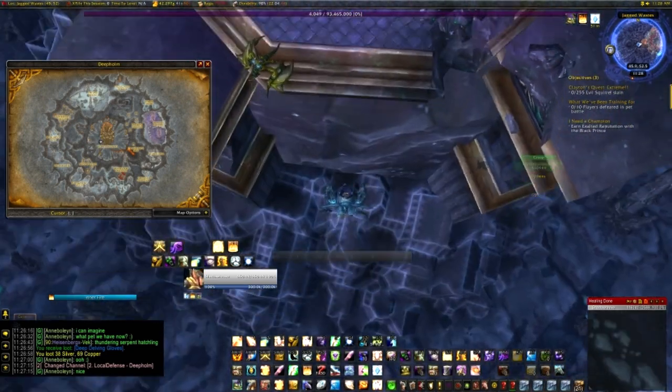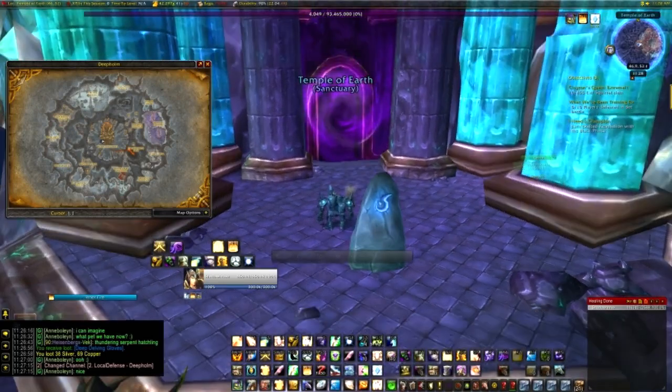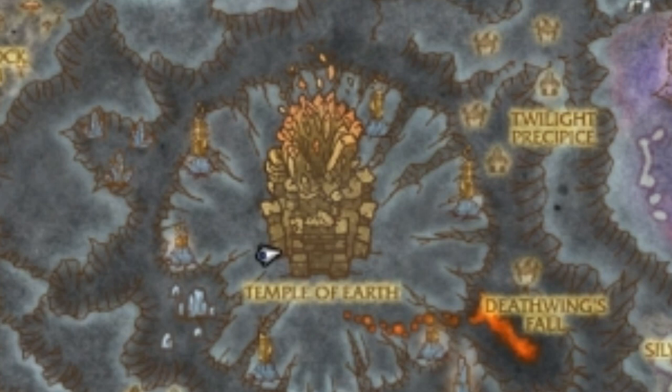Hello everyone and welcome to the guide to getting yourself a Stone Drake. You'll be heading here in Deepholm, so your best bet is taking the portal from your faction's main city and then flying up above the center, right here on the map.